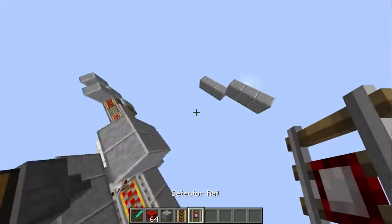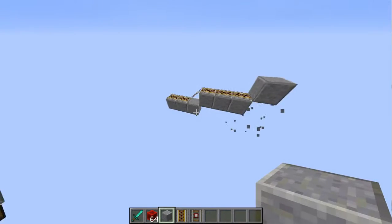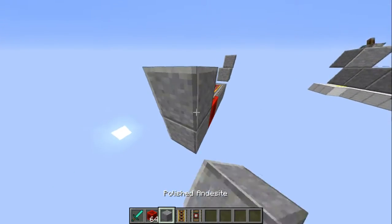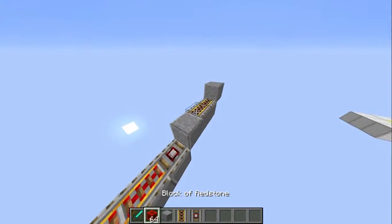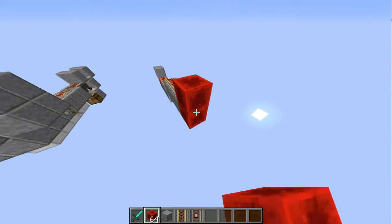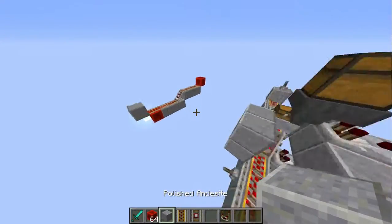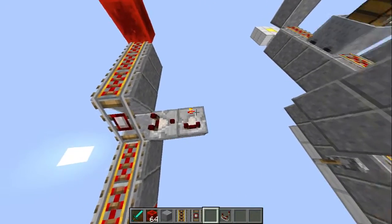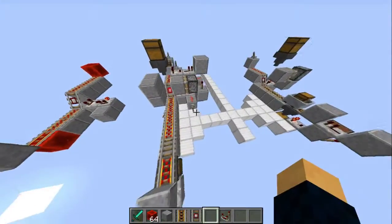Grab the rails. The detector goes right here on the slope, like I said earlier. Run the comparator out of it, run it into another comparator's side — right-click that so that it's in comparing mode. You want the block behind it right here, with redstone dust and the lever. This comparator right here runs into a block with a redstone torch on top of it, and next to that redstone torch you want a redstone dust. From that redstone dust you're going to have a repeater down below it that runs out of it.